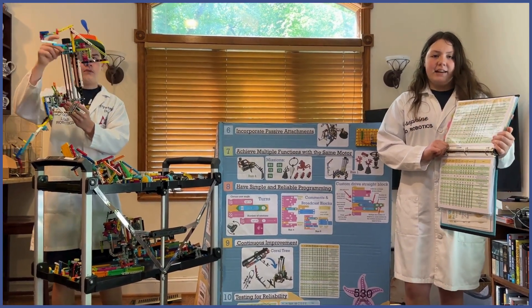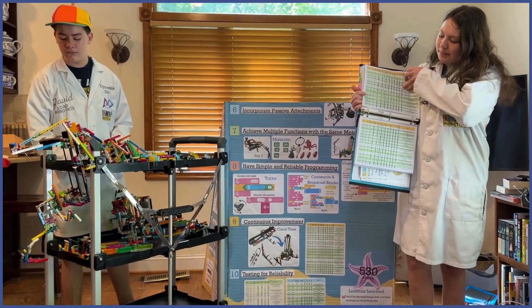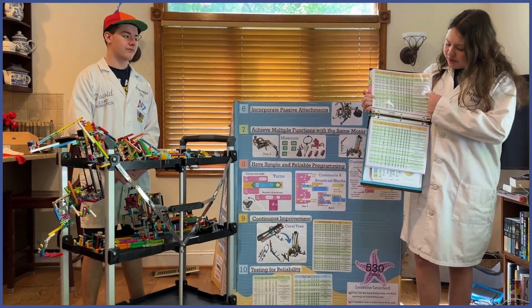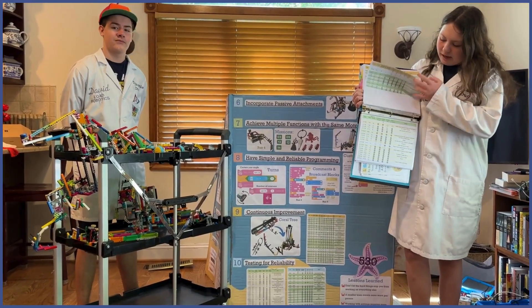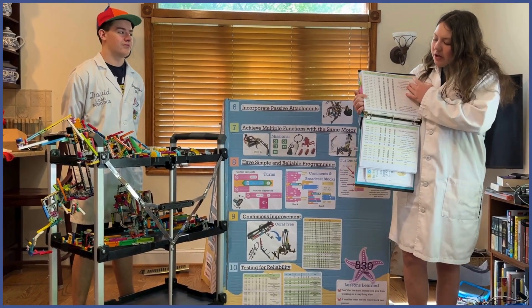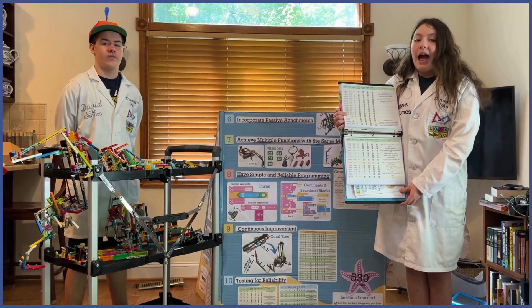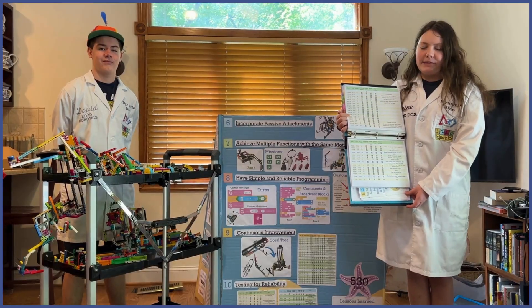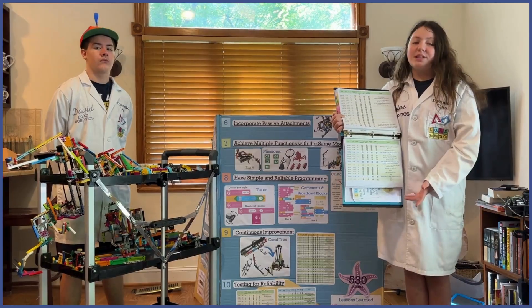Number ten: testing for reliability. We made testing spreadsheets to document our robot performance. The sheets have a notes column so we can track what happened and what we changed on either the robot or in the code. For our third run, we had a motorized scooper to collect the krill. After we tested it, we discovered that it worked better passively, but that it was more reliable with a gyro turn because the wheels were slipping.